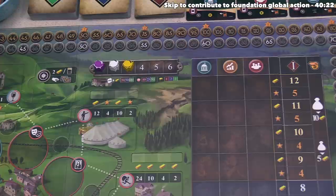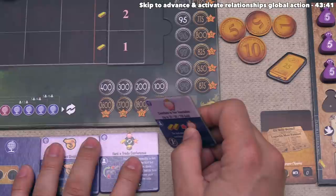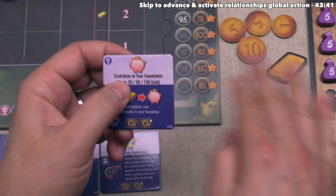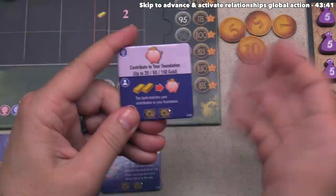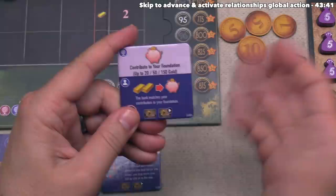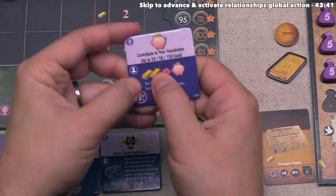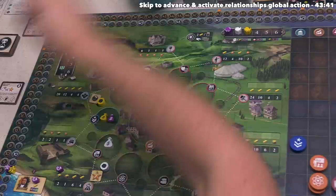Yellow is done, which means we get to go again. Let's perform another global action. After considering all of the options, I think we want to contribute to our foundation. We cannot perform the foundation contribution as the first global action within a generation, but this isn't the first — it's the second — so we can do this. The global part at the top says we can each contribute to our foundations, with the amount depending on the century. In the first century we can contribute up to 20 of our money, with every money contributing one-to-one into foundation. In the second century we can contribute up to 50, and in the third century up to 150. For us, our perk is that the bank will match our contribution in foundation. We have 46 money currently, so let's spend 20 — the max — meaning we gain 20 foundation plus another 20 with the bank matching it, for 40 foundation total. We only have five right now, so that brings us all the way up to 45.